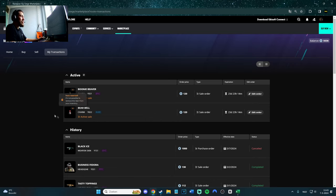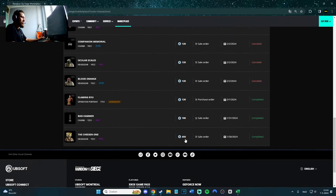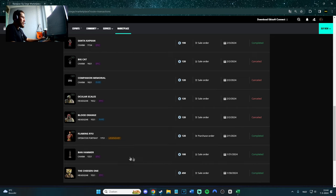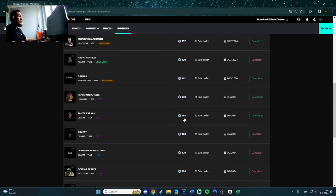The worst things are gonna take a while to sell because someone has to scroll across and be like 'hey I want the Beaver one.' But I have a bunch of things already in history. Starting from the beginning — the Cheese one sold for 450, which was a bad sale because right now I think it's like 700, so I actually lost. But you never know. The Ban Hammer for 108, the Flaming Rue I bought for 120, the Blood Orange, the Ocular Scales, the dog tag. The Big Cat I actually canceled because it was taking too long, so I went to the Center Cap which sold for 198 — pretty good price.